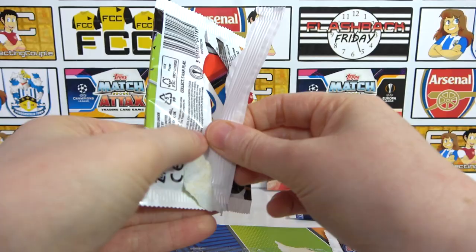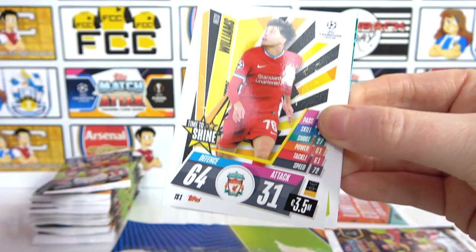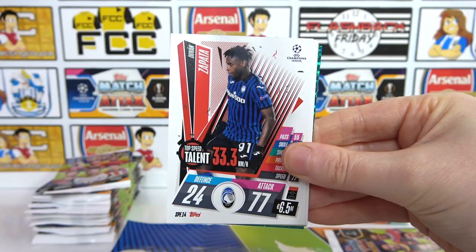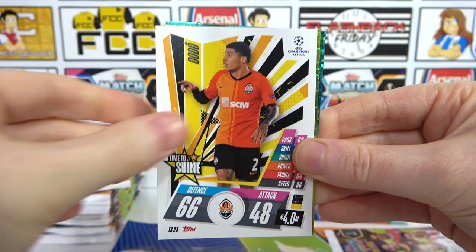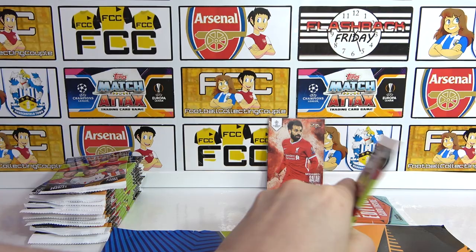Come on 100 club, we can do this. We're getting the Europa League final collection — that's quite interesting. There's the next code. We have Williams, Tadic, Zapata, Hakimi, Dodo, and two inserts: Dele Alli Mega Value and a Man of the Match — Alcassia. Awesome! Final regular pack for the multi-pack.